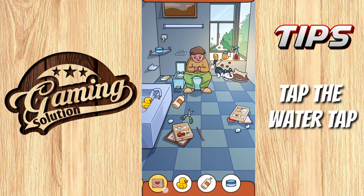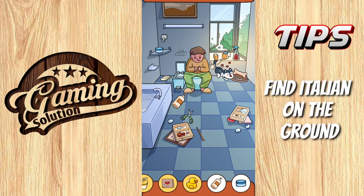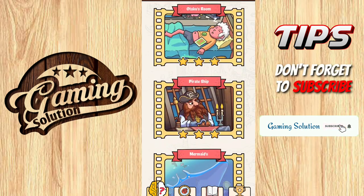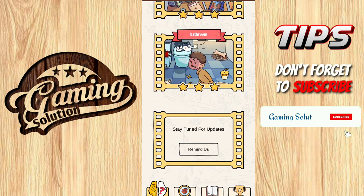Spray the towel and collect the heart. Tap the water tap and collect the duck. This one is on the ground. And last one — if you find this video helpful, be sure to subscribe to our channel and press the bell icon so you don't miss our amazing content. Thanks for watching!